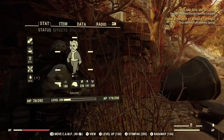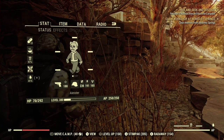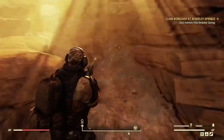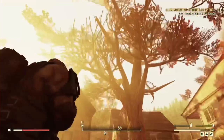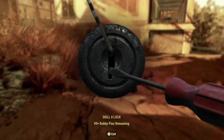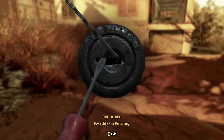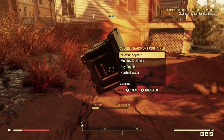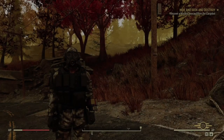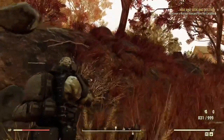Once you shoot it down, open your Pip-Boy, go to Data, find it under the main quest, leave the quest, collect the loot, jump servers, and it will pop back up so you can do it all over again.